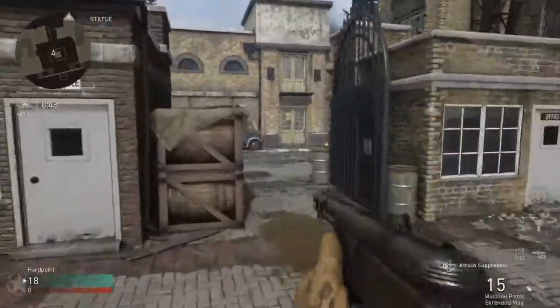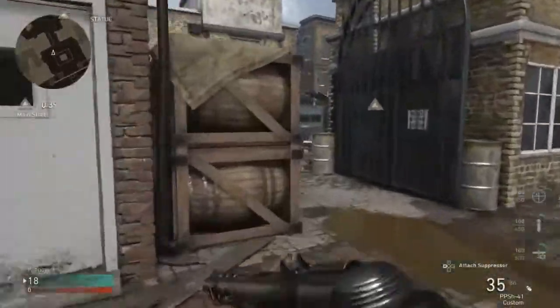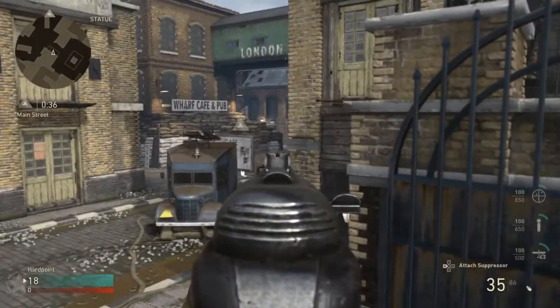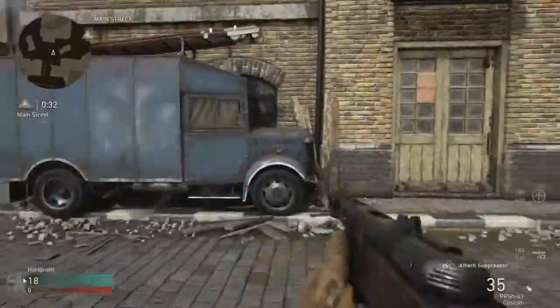Heading into the second hardpoint from the first hardpoint, you'll see there's a double-jump — a double-X jump on these crates right here. If you've got an AR, you can knock the guy on that head glitch easily. Always watch your back right here because someone might be there behind you.